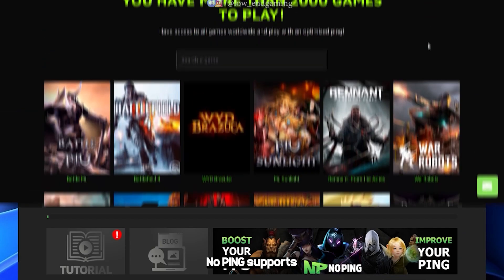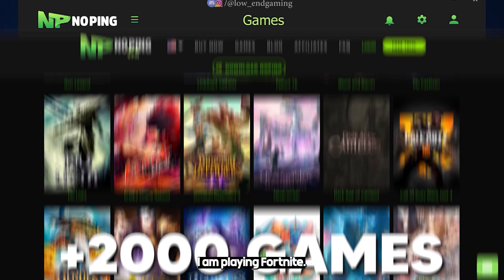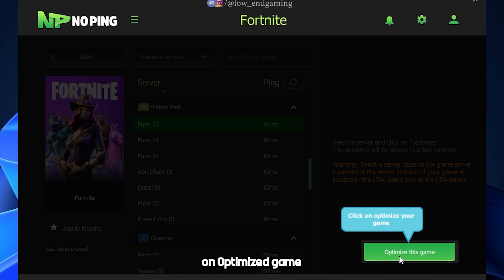After login, search for your game. NoPing supports more than 2000 games. For this video I am playing Fortnite. Click on select server. Now, choose the server with the lowest ping or choose the server which is closest to your game server. Select the server and click on optimize game.